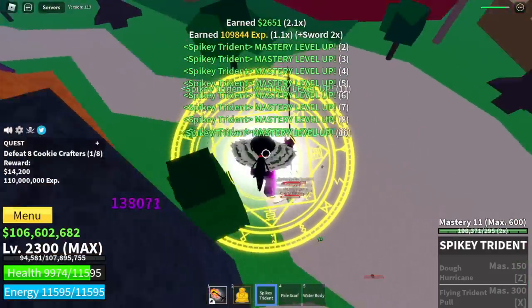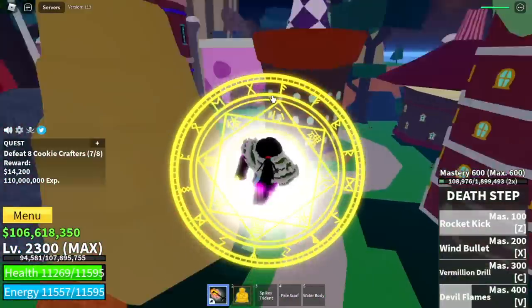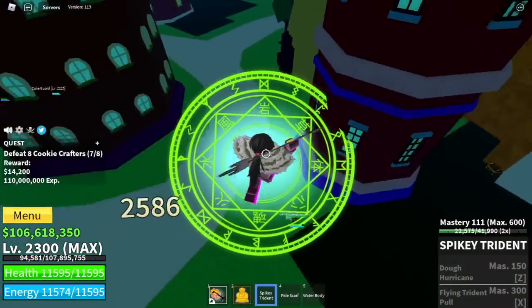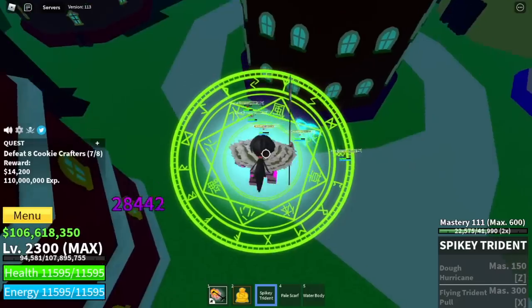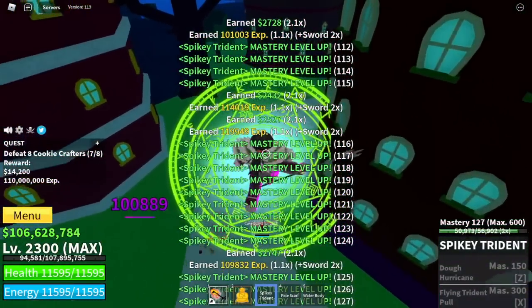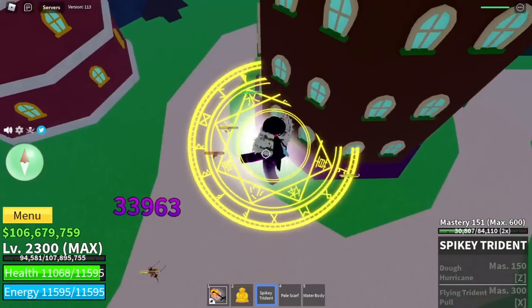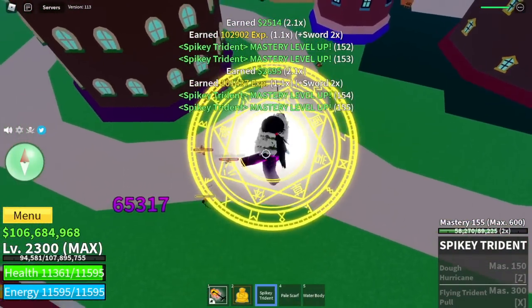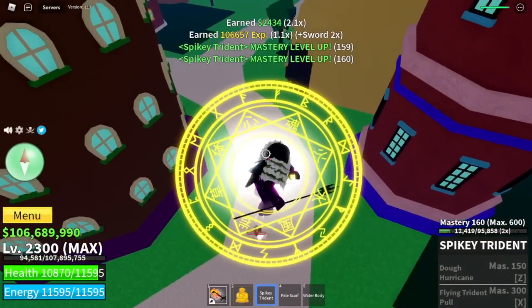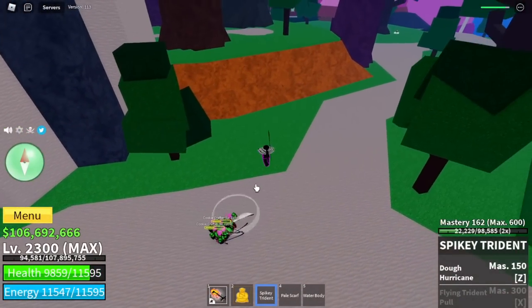So you can start here in this area. With just one set of Cookie Crafters with 2x, you will gain 100 mastery. So you can defeat the mobs near him. What I did is I stayed here until I reached Mastery 200. Just keep on defeating those mobs. Your goal here is to reach Mastery 200, or just 150, in order to unlock the first skill at Mastery 150 — the Doe Hurricane. So is it a multi-target?